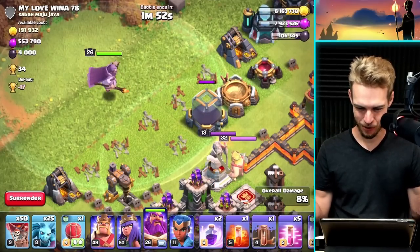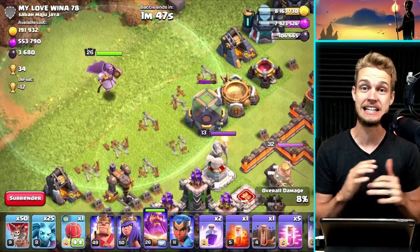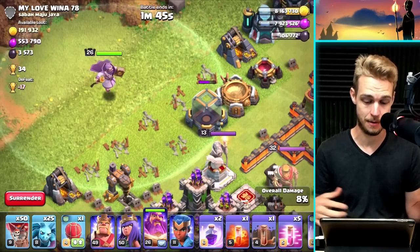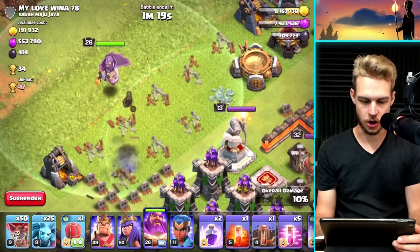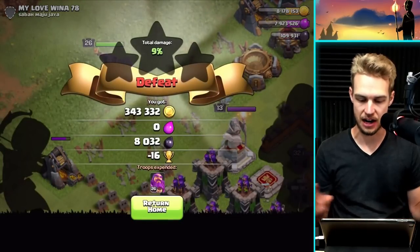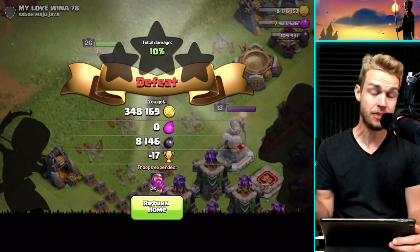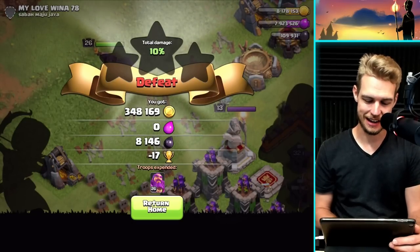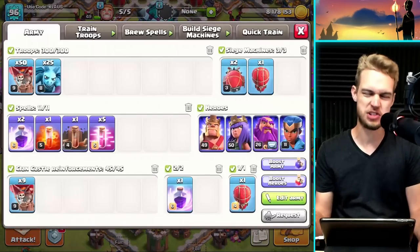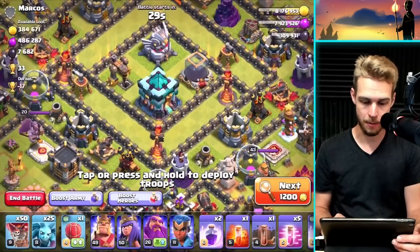We got the storage and everything — I'm feeling good! This was a really good base to find. The last of the dark elixir goes down, and he's getting shot — let's get him out of there. That is 8,000 dark elixir and 348,000 gold that I got basically for free. All I had to do was exchange a few trophies, which I don't really care about on this account.